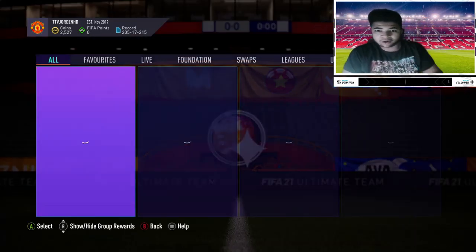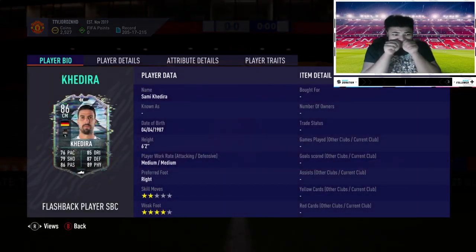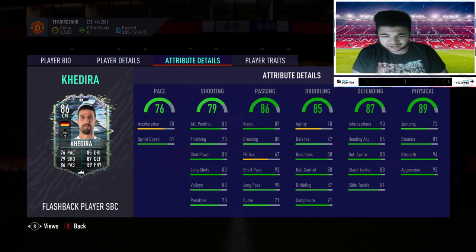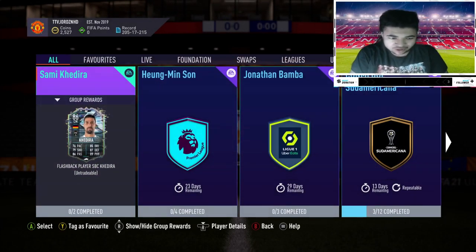Right then guys, have a quick look at what EA have released into FIFA. I'm hoping for a market matchup, but they've released a flashback of Sami Khedira. An 86-rated flashback Sami Khedira with some really, really nice looking stats to be fair. Night 1 composure, definitely a heavy orientated CDM card rather than a CAM. But that looks like a good card.